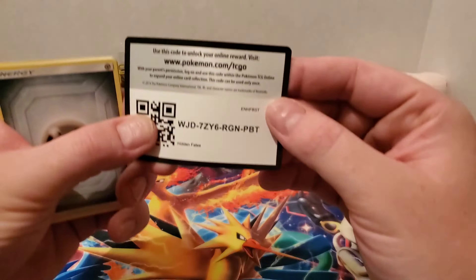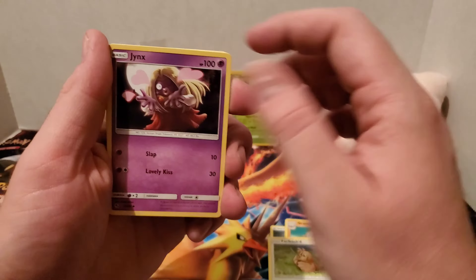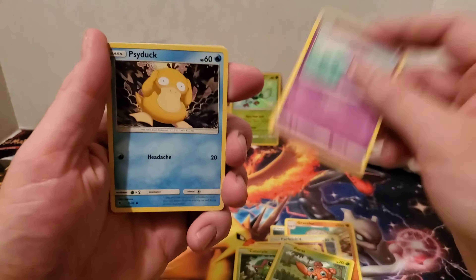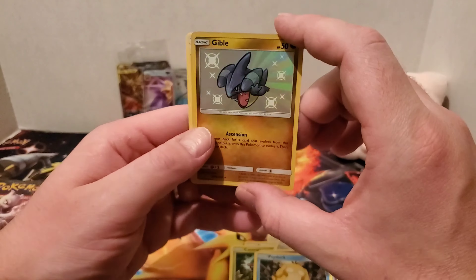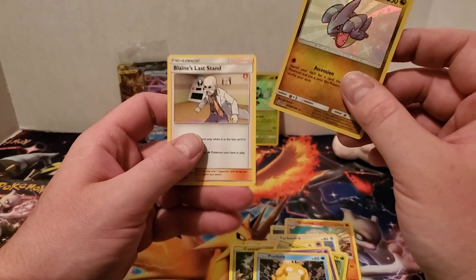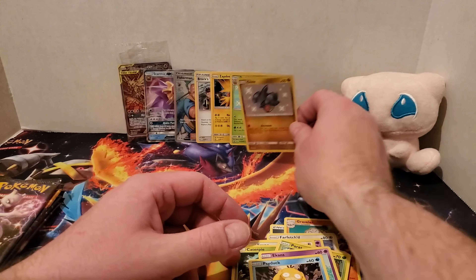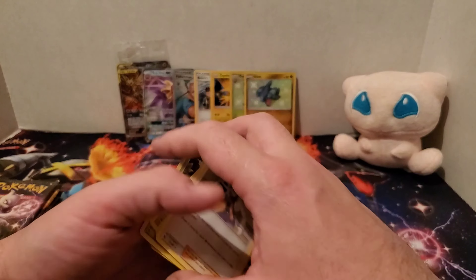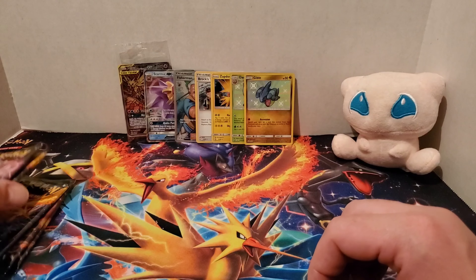Next Mewtwo pack. There's the code. Metal Type Energy — Graveler, Farfetch'd, Jynx, Eevee, Caterpie, Paras, Ekans, Psyduck. A Shiny Gible — very nice! And a Blaine's Last Resort non-Holo Rare — very cool. Another Shiny! We've got two of them so far and still have quite a few packs to go. We're halfway.